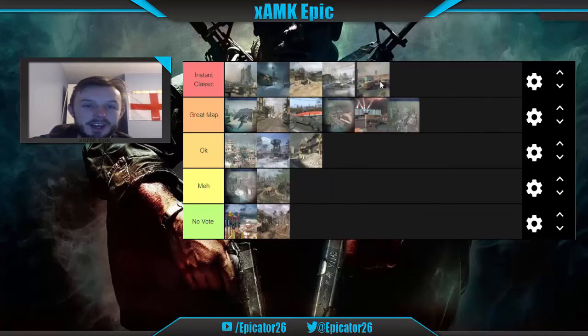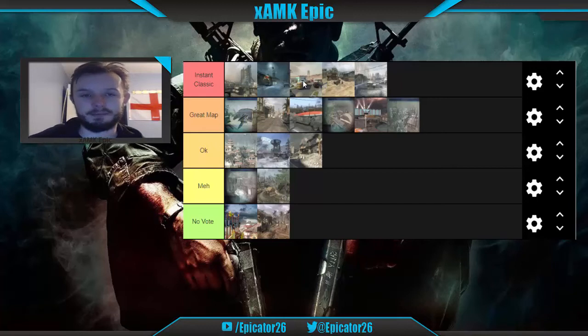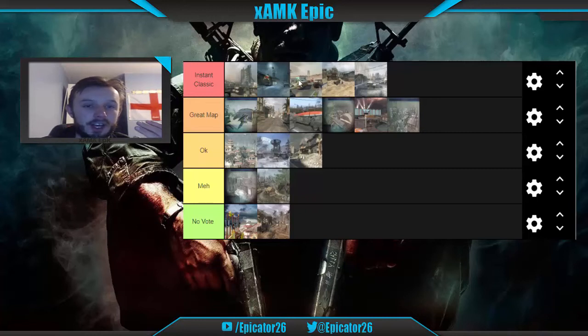Nuketown on Black Ops 1 is an Instant Classic — better than Firing Range, not quite as high as Hanoi or Launch, but Instant Classic without question. It's set in an Indiana Jones-style 1940s nuclear testing town in the desert, complete with the Mason and Woods easter egg. You've played so much Nuketown it was just insane.